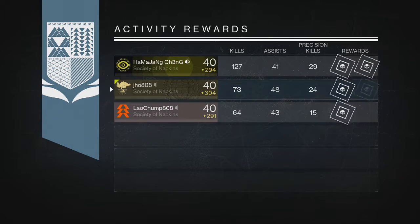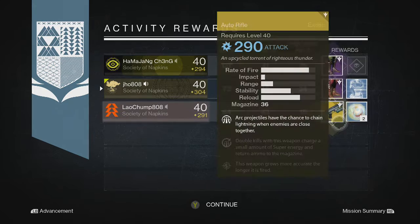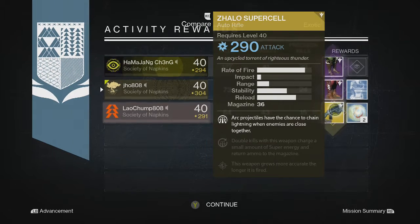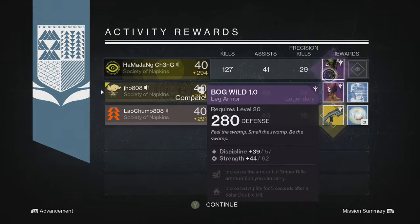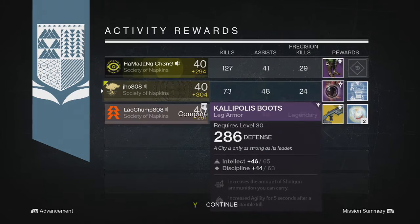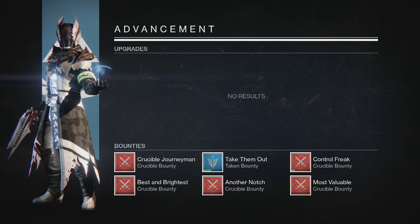For my first character on my Hunter, we were able to get just a legendary armor piece. My buddy picks up a Zhalo Supercell at 290 — unfortunately it was at 290 but still a really good weapon. I really wanted that weapon but I ended up getting some boots, coming in at 286, which was kind of a bummer. Still looking for an exotic for the week.